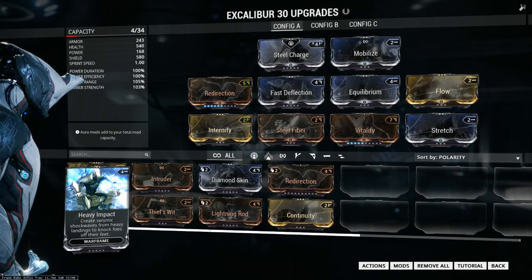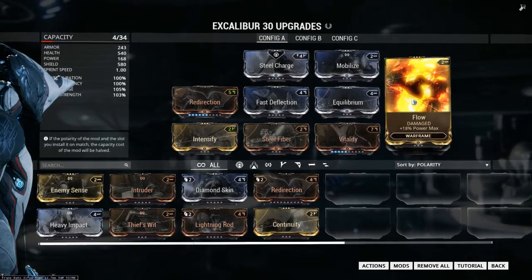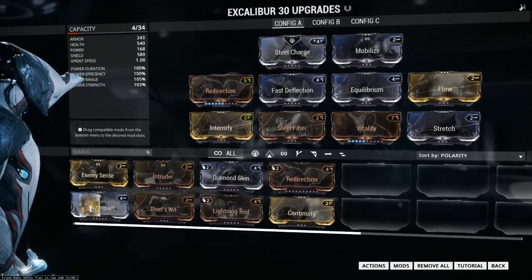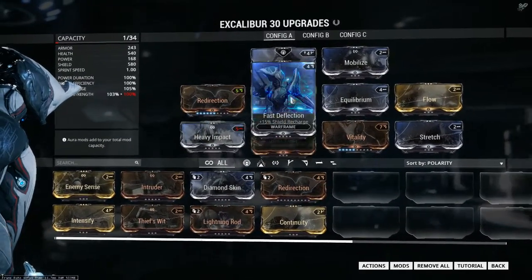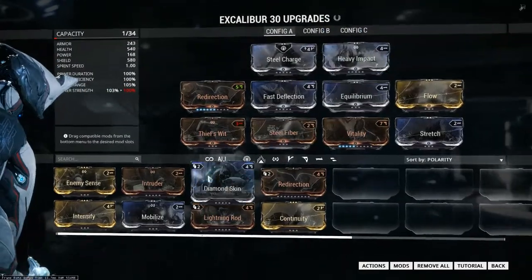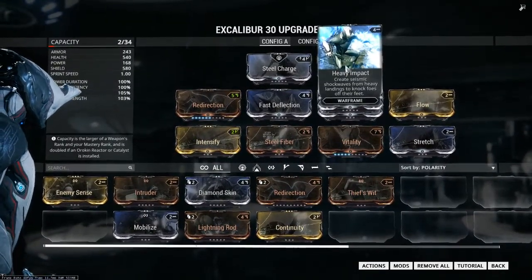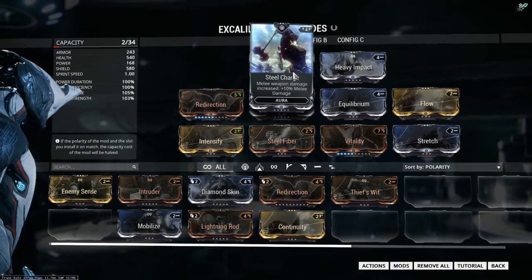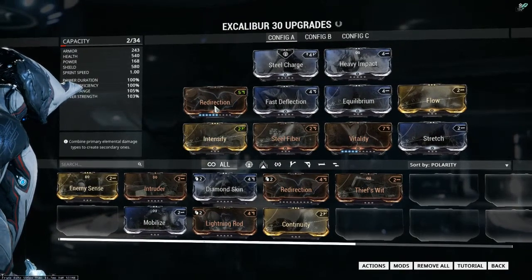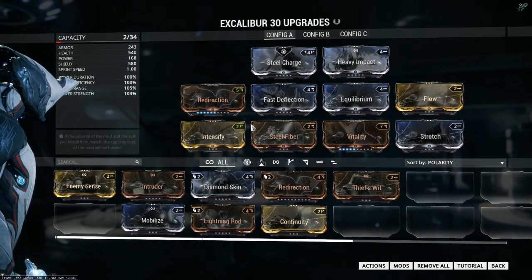Create seismic shockwaves from heavy landings to knock foes off their feet. It's got the icon for that, so that's where you put it. In which case, you put that there. Teeth's width has to be put up top to actually use it — that can only be used there. I presume it's in the right part, I have no idea though. Let's upgrade you. How do we upgrade things again? My god — it's only been a couple months, yet I've forgotten how to do this.